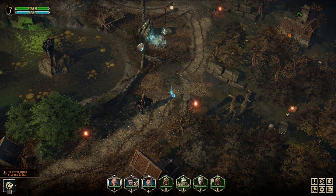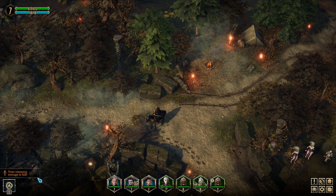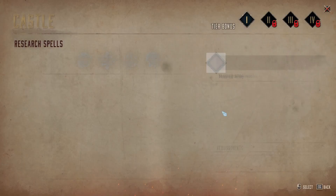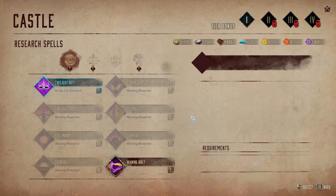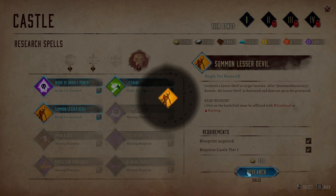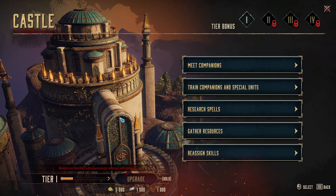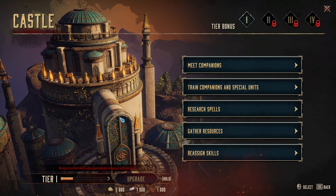One more thing: your companion doesn't have to be in your party — they can stay in the castle and their ability will still work. Also, during your adventure you'll find a lot of spells, but you can't use them in battle right away. You must go back to town, go to the castle, and research the spell first. We have a few different schools — for example, let's research Summon Lesser Devil.